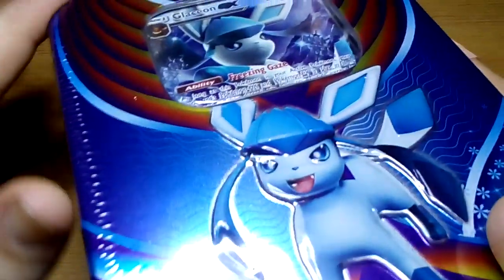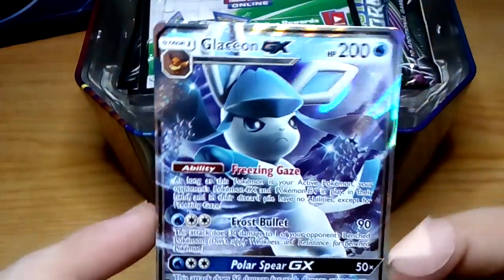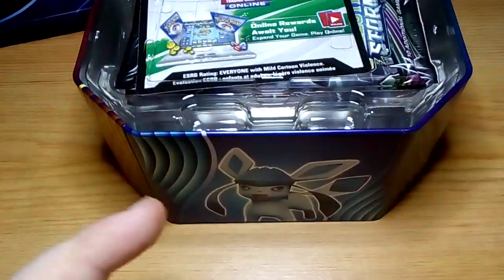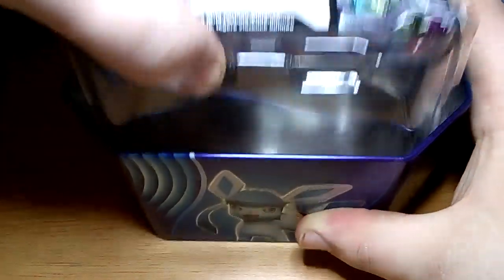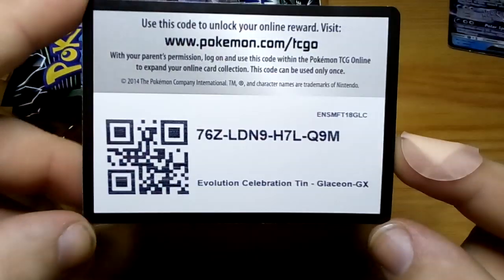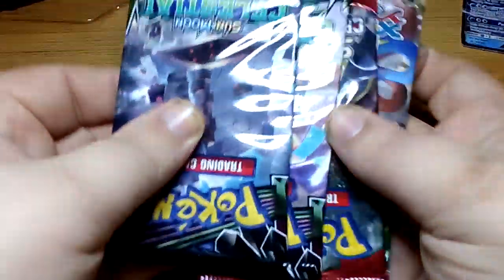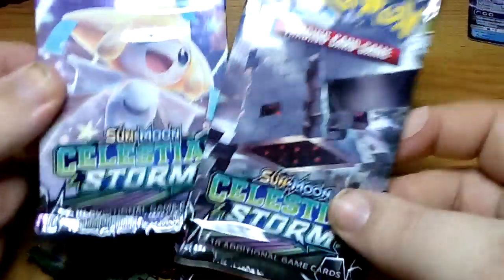I'm going to take the cellophane wrap off and have a look inside the tin to see what we've got. First thing is obviously the Glaceon GX card. And here we have got 4 booster packs: 1 Roaring Skies, 1 Crimson Invasion, and 2 Celestial Storm.